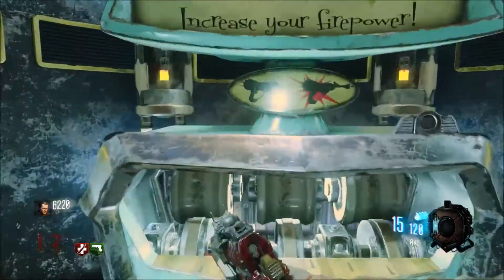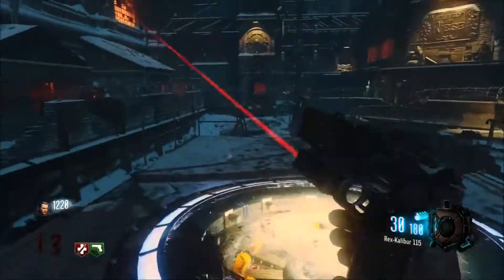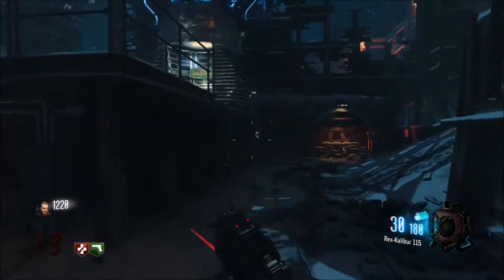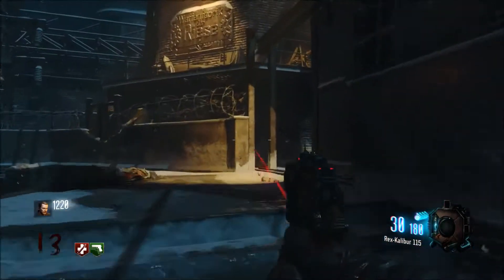Right guys, we're just putting the RK5 in the Pack-A-Punch right now — 5,000 points. As per usual, getting it back out, we've got the Rex Calibre 115. 30 bullets in a magazine, 180 in the backup. Obviously looks really nice — Pack-A-Punch's gun, they all do. It's quite a nice Pack-A-Punch camouflage.